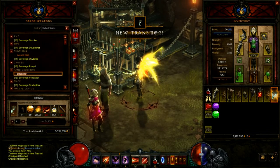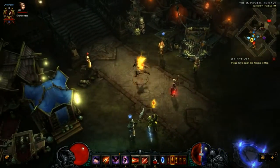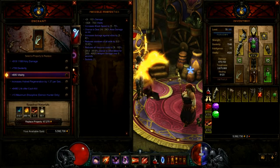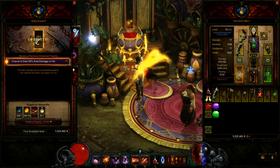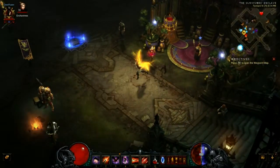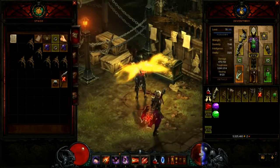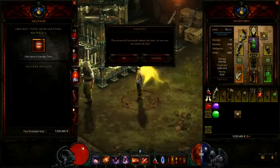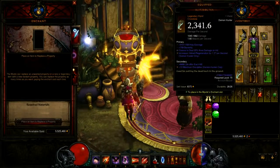But I don't think I will, because as you can see, the bow actually turned out pretty badly. The roll wasn't that high — 2300 is actually very, very disappointing to me. And the stats on it — I need a socket for sure, and I was hoping it was going to give me at least a crit, or something useful.